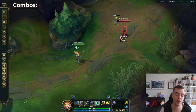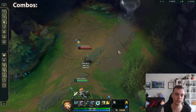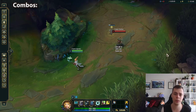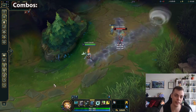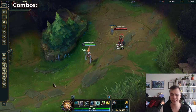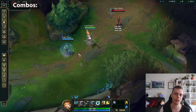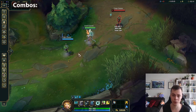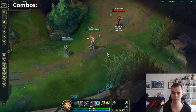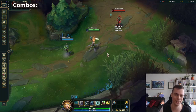Another combo is W into Q — slow them down and then Q so you can land it, because if they're running away it can be awkward. There are also small optimizations for her E: it does decay, so you want to use it as late as possible, right before damage instances. For her ult, you just want to cancel important abilities. In terms of combos, there really aren't many for Janna — it's more about how to use her kit as effectively as possible.